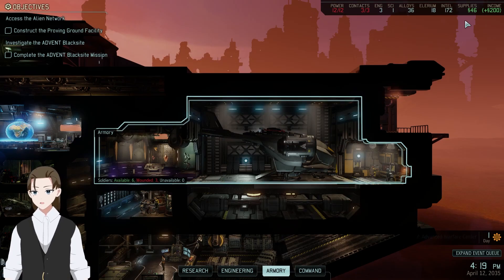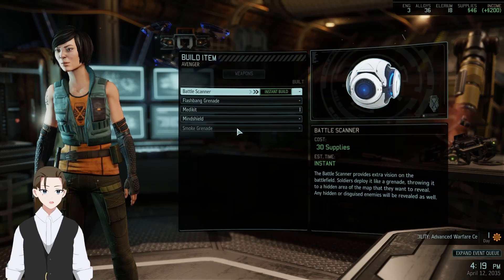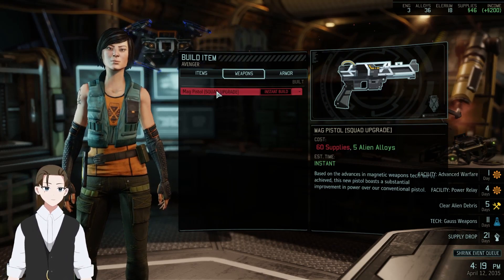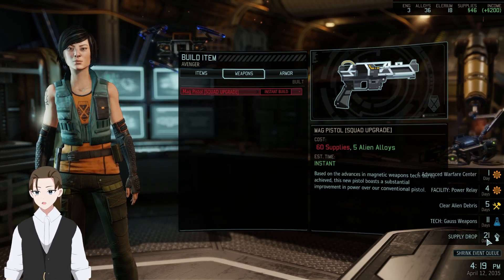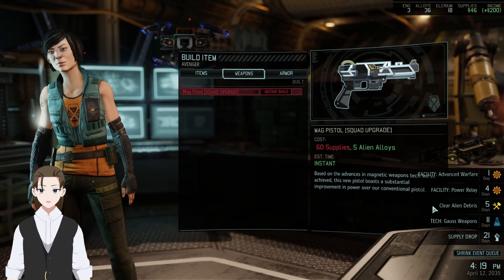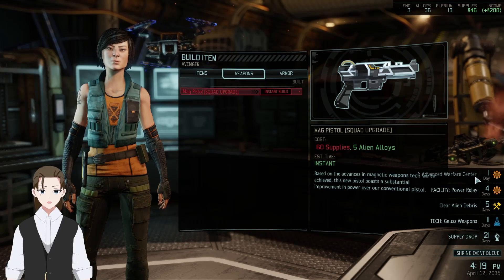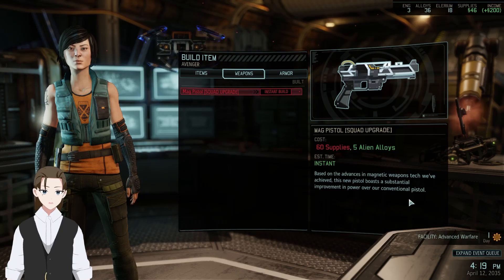Aside from that, we're still trying to build up a little bit of money to get the mag pistol upgrade, but also we're working on gauss weapons — 11 days — and that's another two squad upgrades. Supply drop is 21 days, so we won't get it before that. We'll get some credits from clearing alien debris, which will open up our ability to make more facilities because we'll have more power. Advanced Warfare Center done in one day, which will reduce our wound time by 50%, assuming I staff an engineer in there.